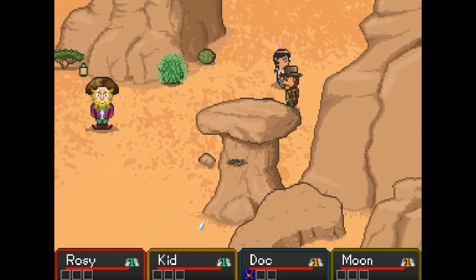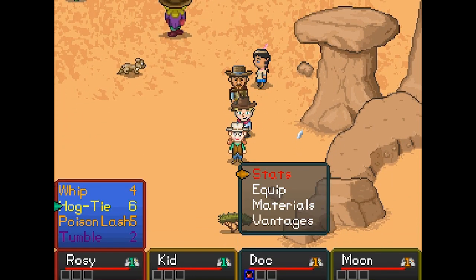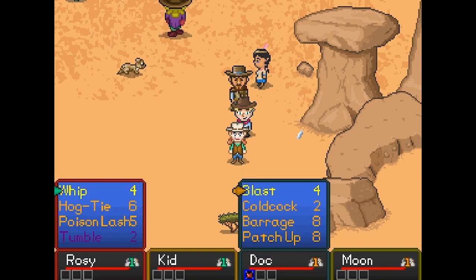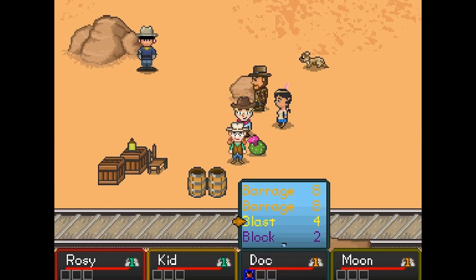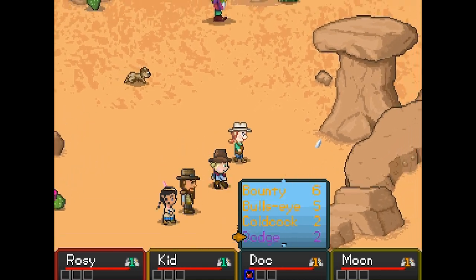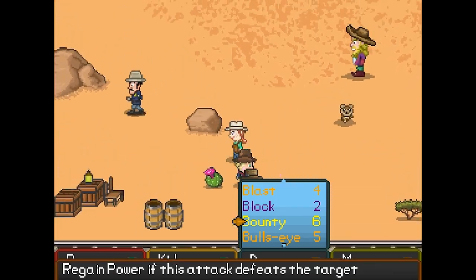So you start battles with four different attacks and you can only have four going on at once. But in your menus you can change them — you can swap them out, pick one, and change it to a different thing. You'll eventually learn a few dozen different ones, and you can customize what kind of character you want to play. If you want to focus on healing, supportive attacks, offensive, or a combination of both — and if you don't like it, you can try something else later.